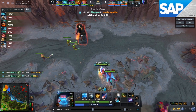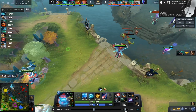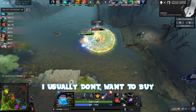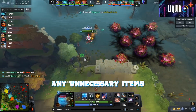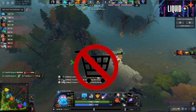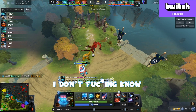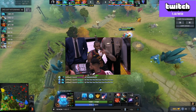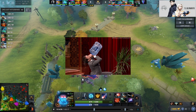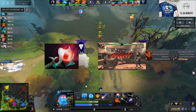I literally just had to press buttons here and they die. Why did you get a late wand? When I buy Orchid, I usually don't want to buy any unnecessary items before I actually buy Orchid. That means I don't want to buy Phase Treads, I don't want to buy Wand, I don't want to buy more than one Null. You just want the Orchid, fight, and then get more items.